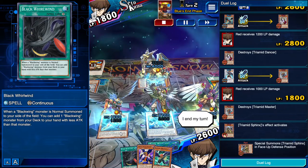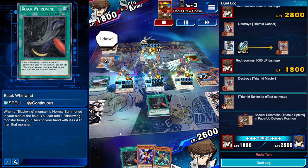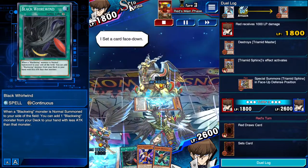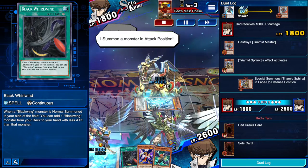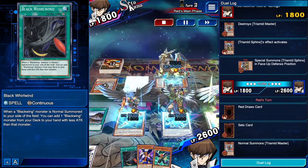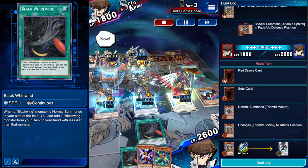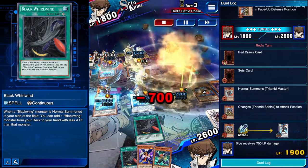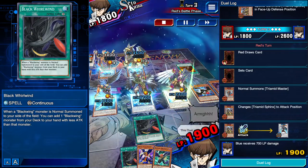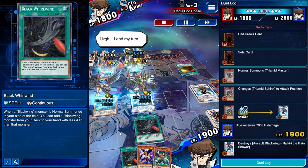I end my turn. It's my turn. I draw. I set a card face down. Here I come. I summon a monster in attack position. Battle now. My monster attacks. This duel isn't over yet. I end my turn.